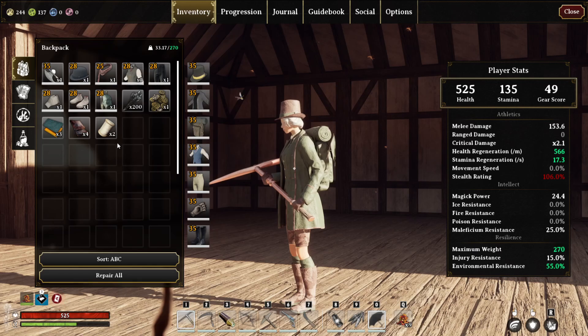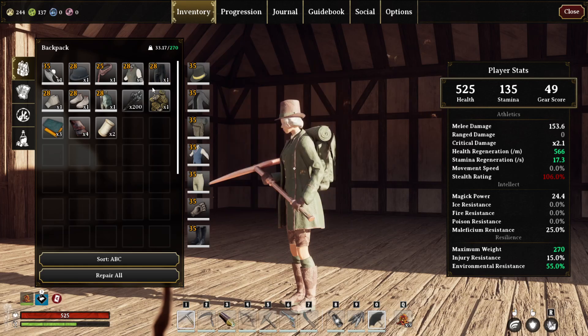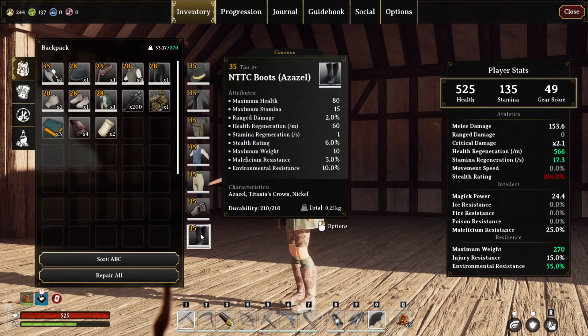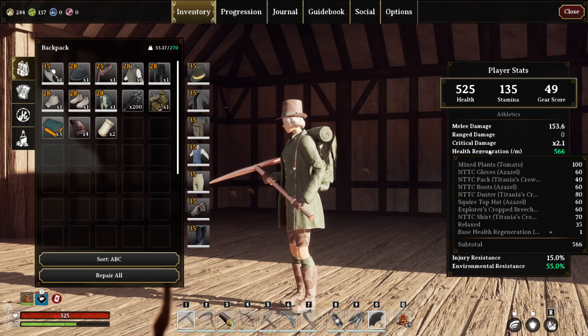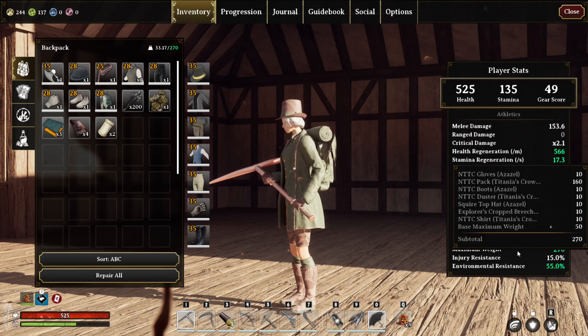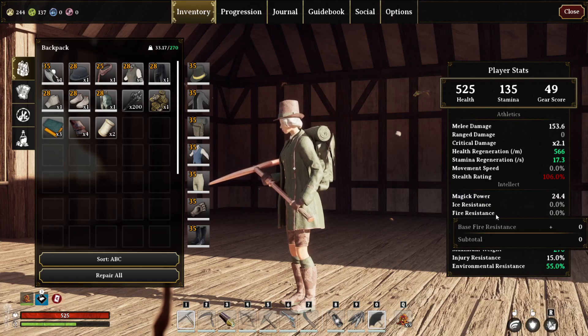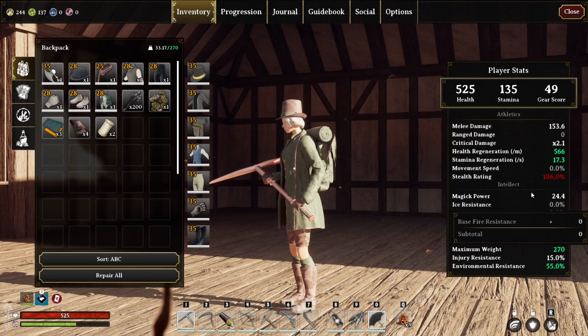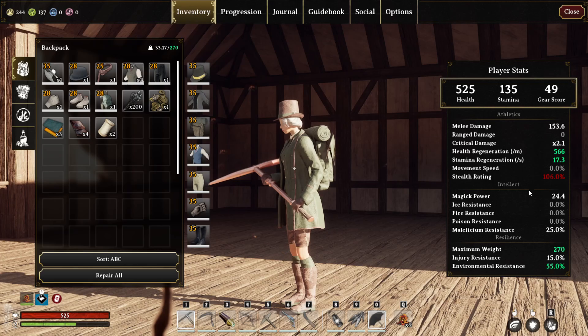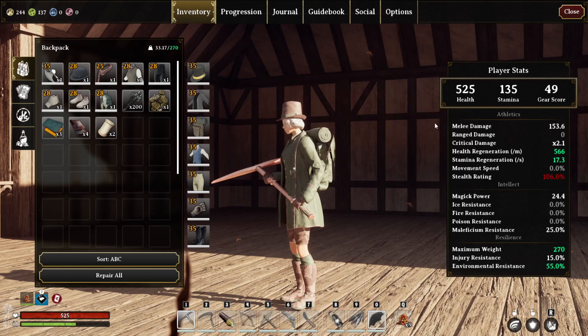What are we missing? We got the hat, and everything is gear score 35 — that's great. Current health regen is over 500, stamina regen is 17, maximum weight is 270, and we resist 55%. And there's our stamina — 135. Yes, that is perfect. Within a minute I can pretty much regenerate more than my entire health pool. Sweet.